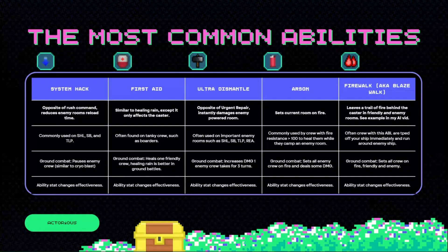Ultra Dismantle — it's the opposite of Urgent Repair and it instantly damages the enemy's powered room. It's often used on important enemy rooms such as their shield, shield batteries, teleports, or reactors. In ground combat, it just increases the damage one crew takes for three turns.